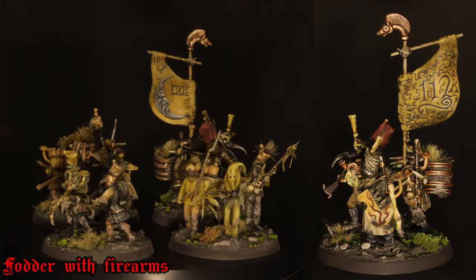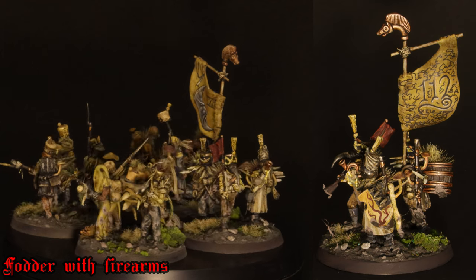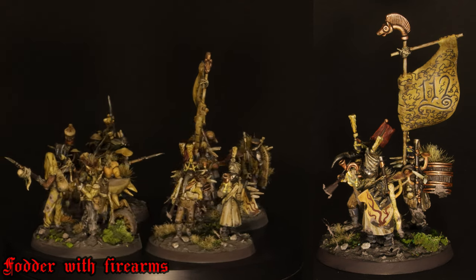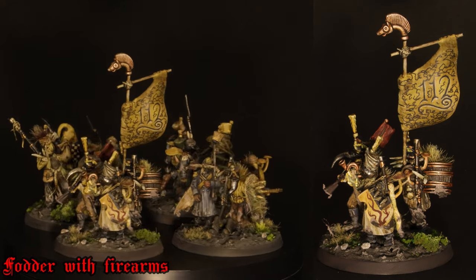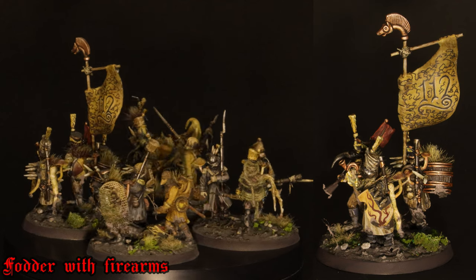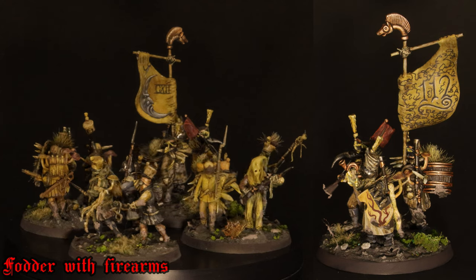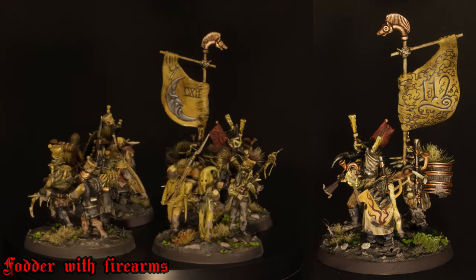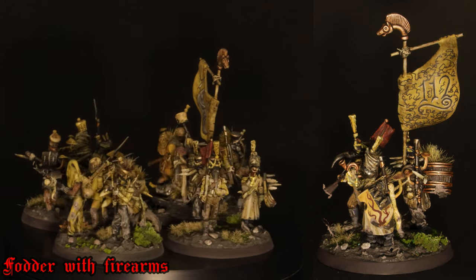And on the other one, again another John Blanche thing — Wargames Illustrated did a showcase of Blanche's models from the 70s or 80s, and one of them had squiggles done with just a pen. So I've copied that into the background of this. It's quite good using a pen for that because it can change direction without splaying out far more than a paintbrush can, and you get that constant width all the way through.